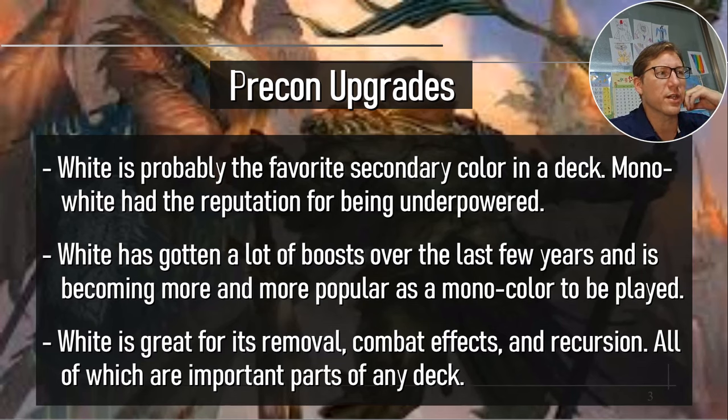White is probably the favorite secondary color in a deck — I think it is number one. If you're building a deck and you want to add a color, a lot of times you go white next. Mono white has had the reputation for being underpowered, but white has gotten a lot of boosts over the last few years. White is great for its removal, combat effects, and recursion — all important parts of any deck. It really does a lot of work and can fill a lot of gaps, which is why I think it's so popular as a secondary color.